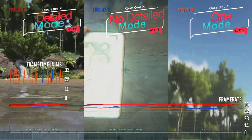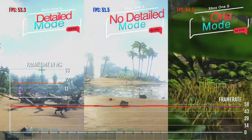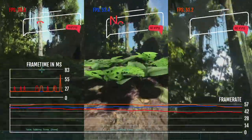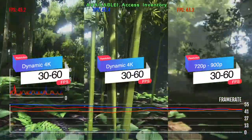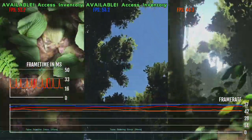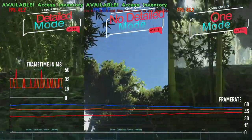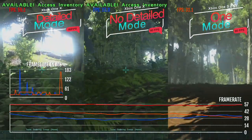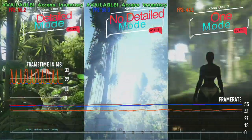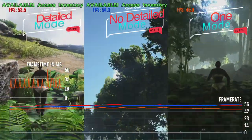Here we go — Xbox One X in detailed and non-detailed mode, and the Xbox One S in one mode. ARK does not perform well, as anyone who's played it knows. We're looking at dynamic 4K on the Xbox One X targeting 30 to 60 fps, and 720p to 900p on the Xbox One S. The difference in texture quality is a bigger change than the actual resolution difference. The Xbox One S, even though it hits supposedly higher FPS, has a lot of input lag and much lower texture quality on top of the lower resolution.